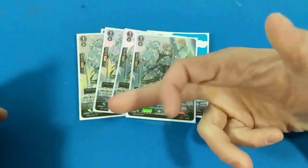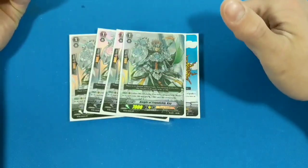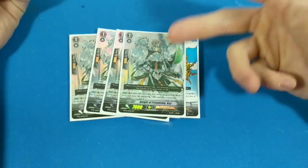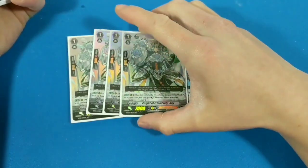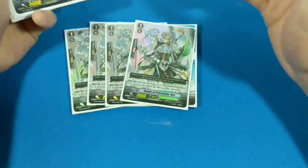Next, we're running four of the blaster grade one — Knight of Friendship K. If I swing my Vanguard's blaster, he becomes a 10k beater, pretty much. He is a boosting unit. All grade ones are boosting units.